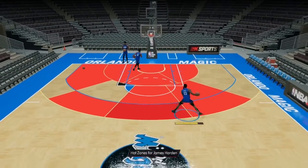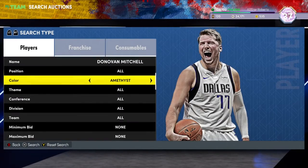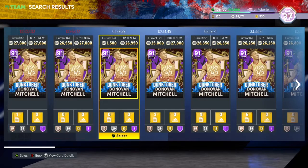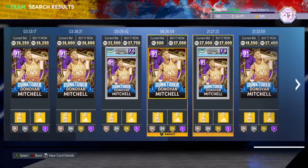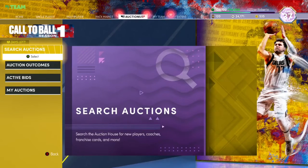Now if you don't feel like going for Harden — and I don't know why you won't, it's only five games, you can win one game every day and you'll get him before the season's over — the next comparable card is Donovan Mitchell, but he's about 25,000 to 26,000 MT. So what do you want: a free card or to spend 26,000 MT? I'd rather take James Harden.